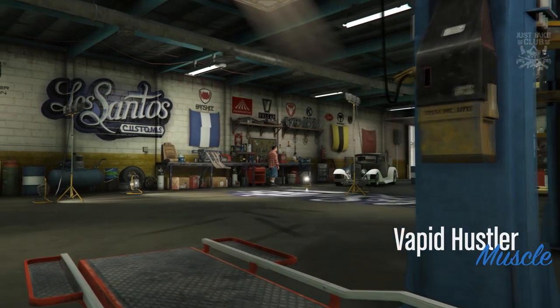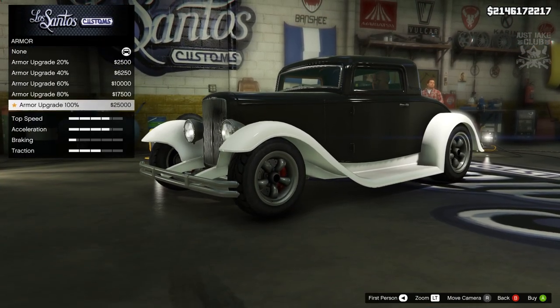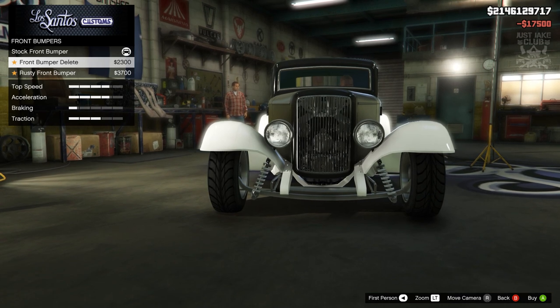As you pull into LS Customs, the Vapid Hustler is in the muscle category. As always, we're going to start the build with 100% body armor, then go to the brakes and get the race brakes. For the front bumper...